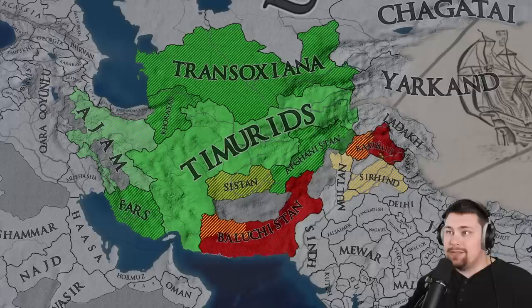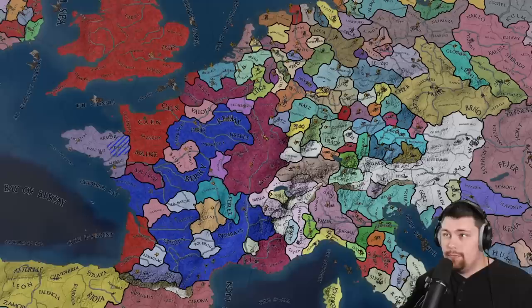I did a test run and Timur formed the Mughals in like 1450, which would be crazy to see happen here. But it's anybody's game — in some tests they completely fall and collapse, and in some they win.